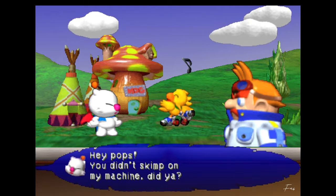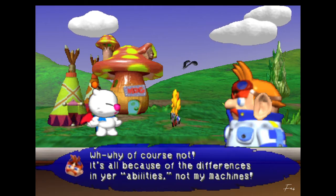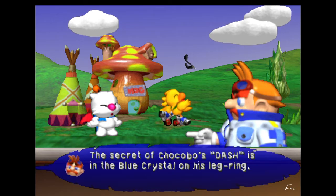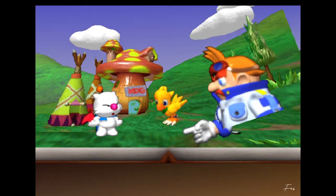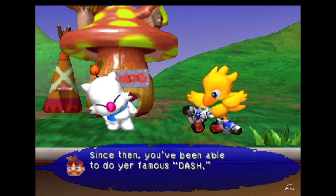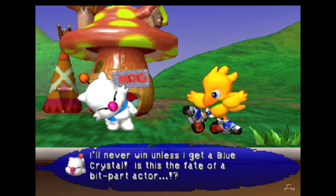'Hey, you didn't skimp on my machine, did you? Well, of course not - it's all because of the differences in your abilities, not my machines. Abilities? The secret of Chocobo's dash is in the blue crystal on his leg ring. You found that ring when you were still a little chickadee. Since then, you've been able to do your famous dash.' Aww, how lame. 'Compared to Chocobo's dash, my ability flap is a flop. I'll never win unless I get a blue crystal. Is this the fate of the bit-part actor?'